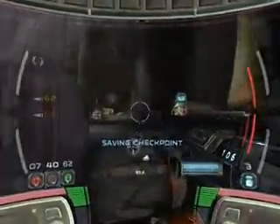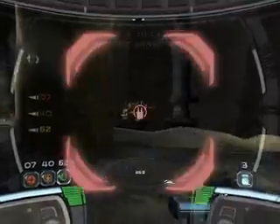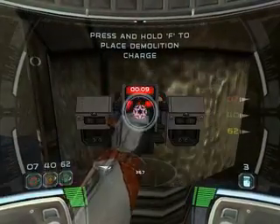Deltas, form up! No way across. Looks like we're going to have to make our own bridge. A well-placed bomb at the bottom of the spire might create a bridge.